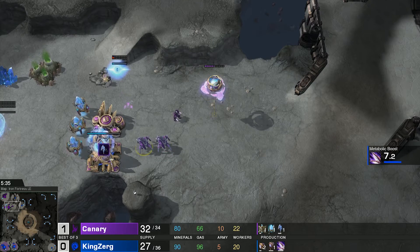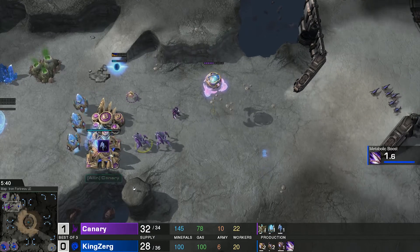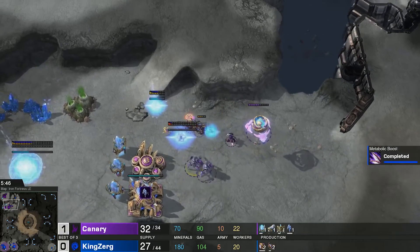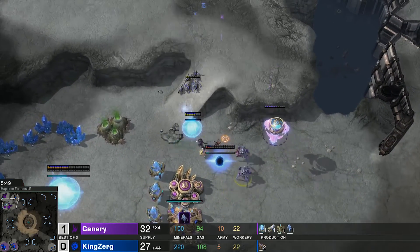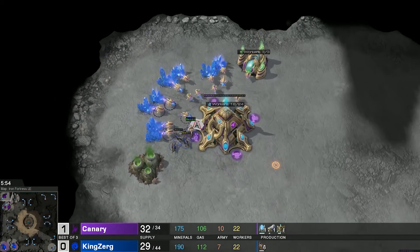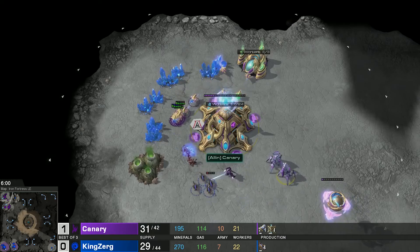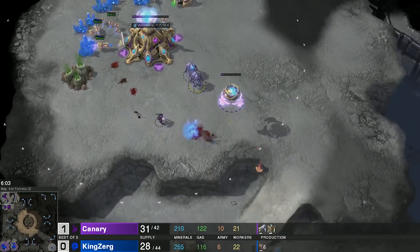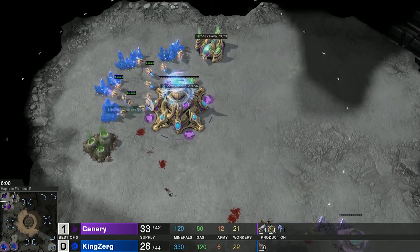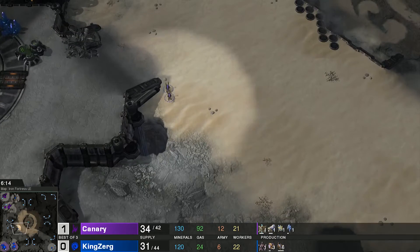Six lings are on the map, with two more in production, and metabolic boost is just one second away. There's no sentry, nothing to wall off — the lings will get into the main. This is photon overcharge territory, and it is forced right there. The probes can almost go one-on-one with the lings, but that's not what you want. The photon overcharge kills the lings. Canary may have lost one worker.